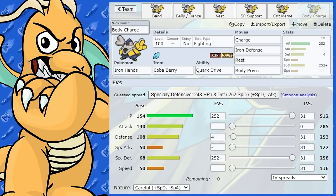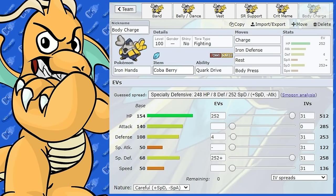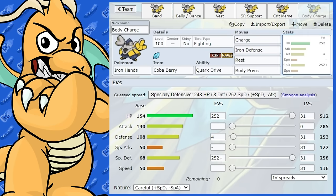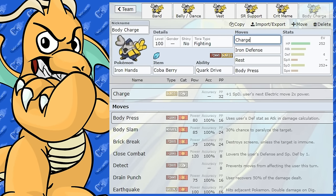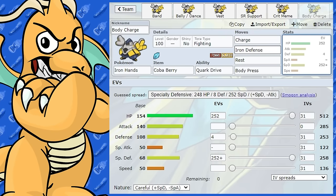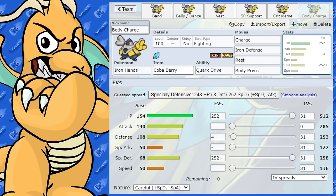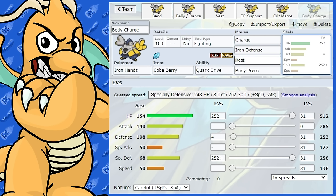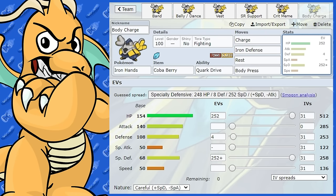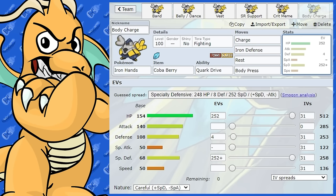I call this next one the 'Body Charge' set, using Body Press and Charge. This is disgustingly bulky. The item is Covert Cloak Berry — that powers down super effective Flying types. EVs are max health and max Special Defense with a Careful nature. The moves are Charge — giving a plus one in Special Defense — Iron Defense for a two-stage defense boost, Rest, and Body Press. You could swap the Berry for Chesto Berry if you want, but you can sleep for a couple of turns and still be bulky enough to come back.